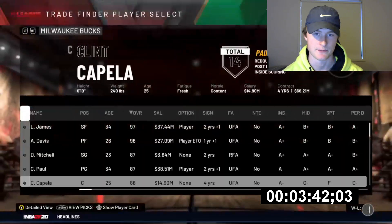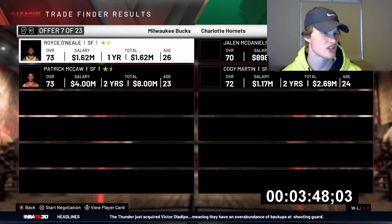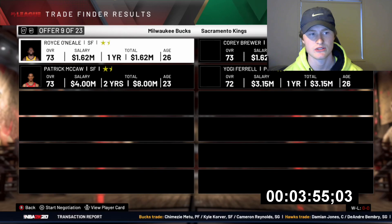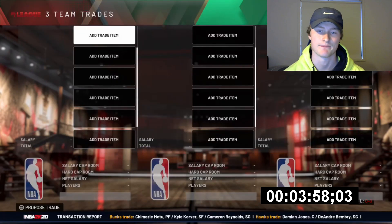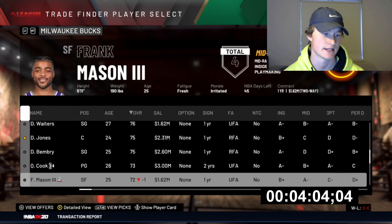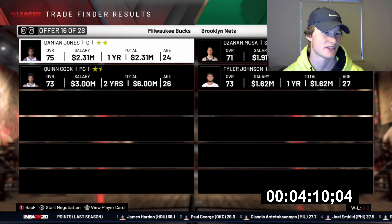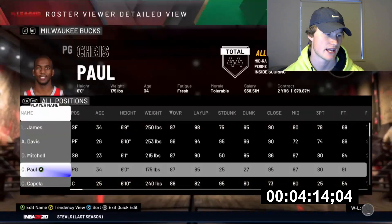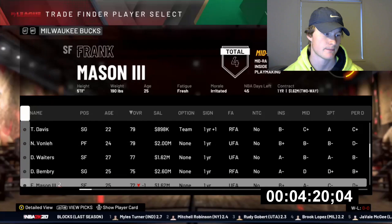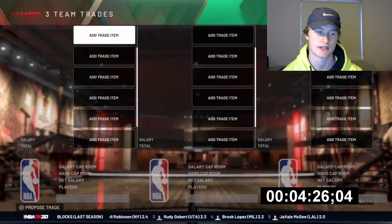Damian Jones and Bembry works for me. Then we could use Royce O'Neale and Pat McCaw - could we get something off the bench? Not keen on Deon Waiters. King Birch - why did he come up? My controller keeps getting stuck. Jones and Quinn Cook - let's hope something comes up. Noah Vonleh and Troy Daniels works for me. Then we can trade Bembry with Daniels and Graham for Hernangomez - yeah, that works.